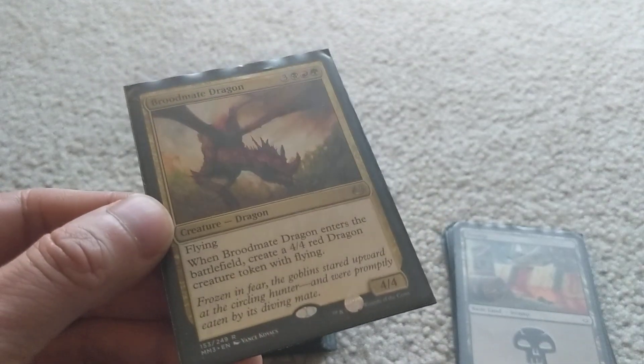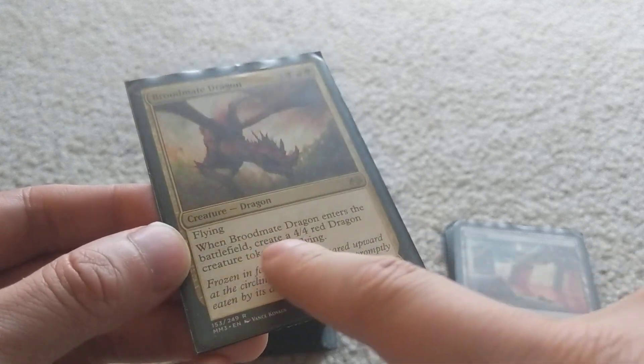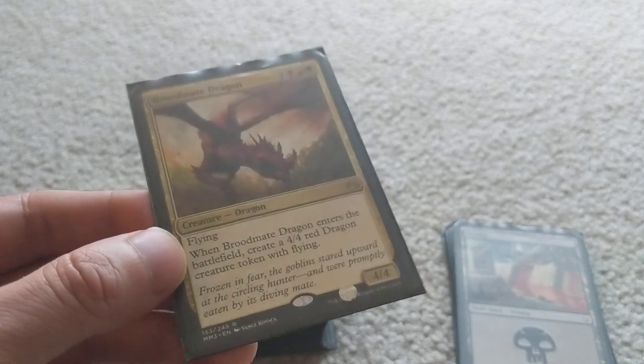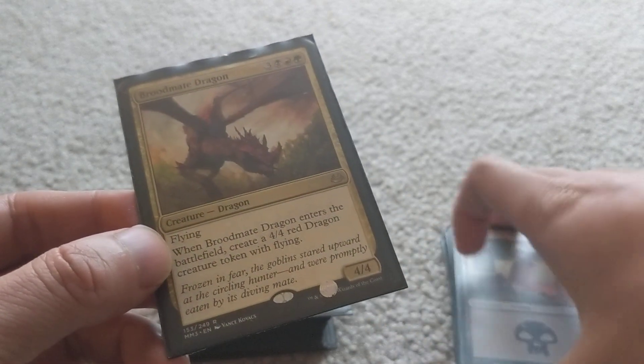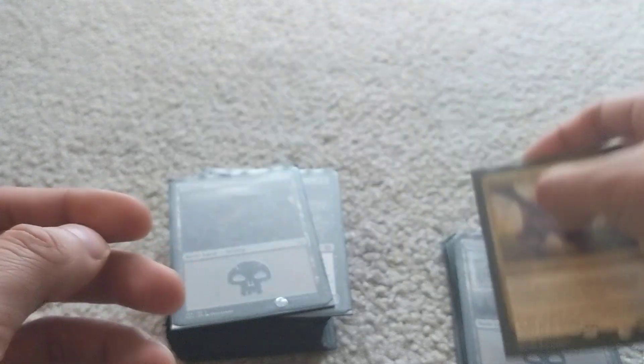Broodmate Dragon is another reanimation target. When it comes into the battlefield, you get another 4/4, so you get two creatures for one. If your opponent has removal, they have to use twice as much. And it's flying too — solid value.